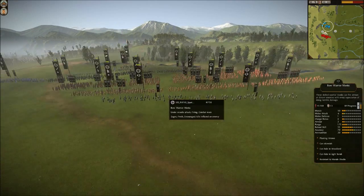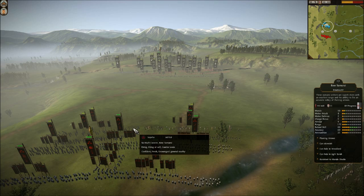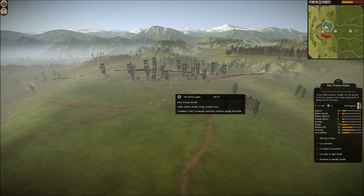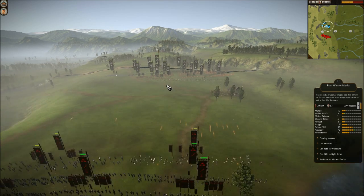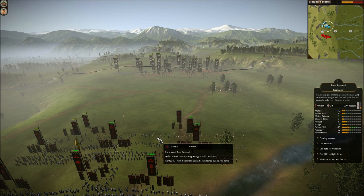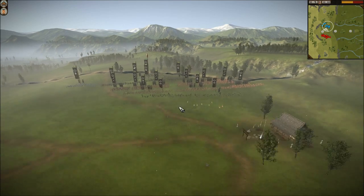I'm slowly grinding him down in this skirmishing phase. I don't have as much ammo as he does, so I'm just going to try and kill his archers here. I don't normally bring two units of archers — normally just one — because they're only really useful for morale debuffs unless you're going to get the bow monks. And bow monks are very expensive.